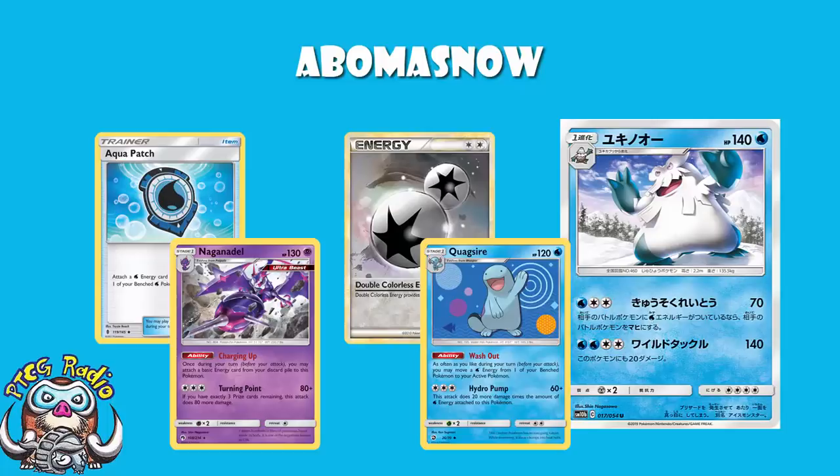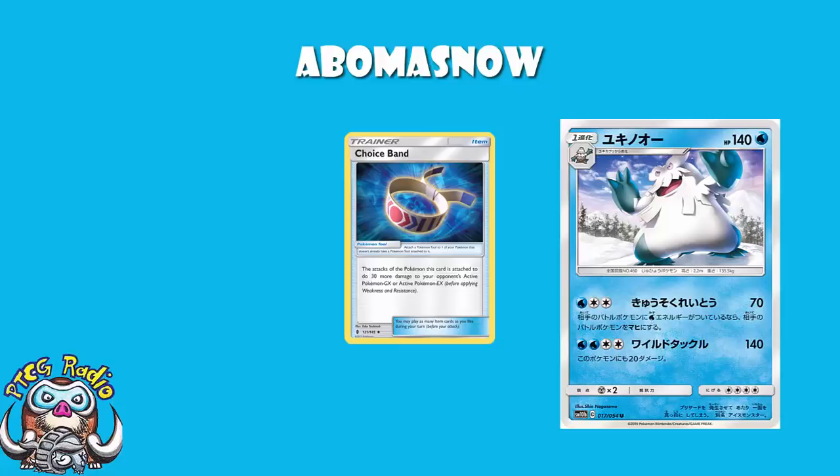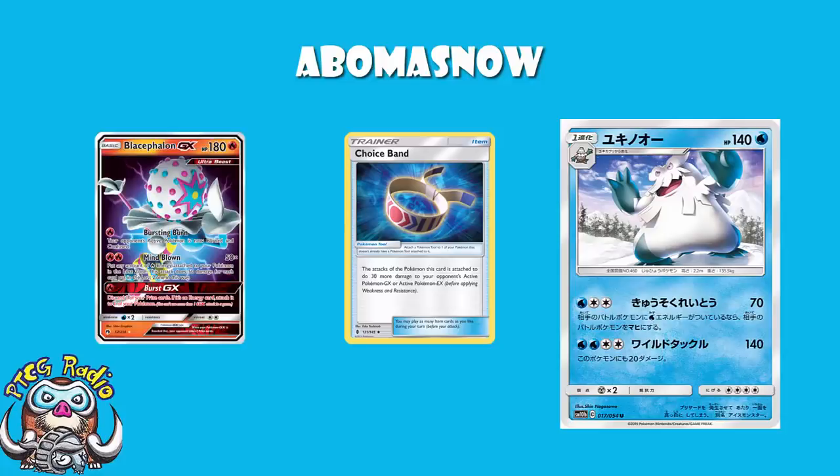The damage is a slight problem though, because we're also losing Choice Band. This set becomes legal the day after Rotation, so we won't have Choice Band. That means you're not KOing a Blacephalon — 70 damage without Choice Band means you're two-hit KOing. It's a lot more awkward. Although if you can't get a one-hit KO, get a two-hit KO with disruption, and this will do that nicely.